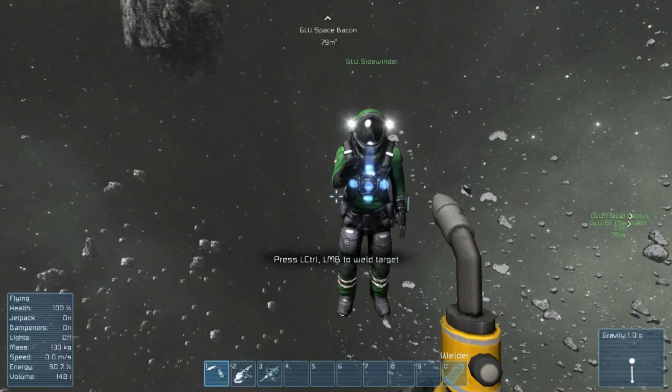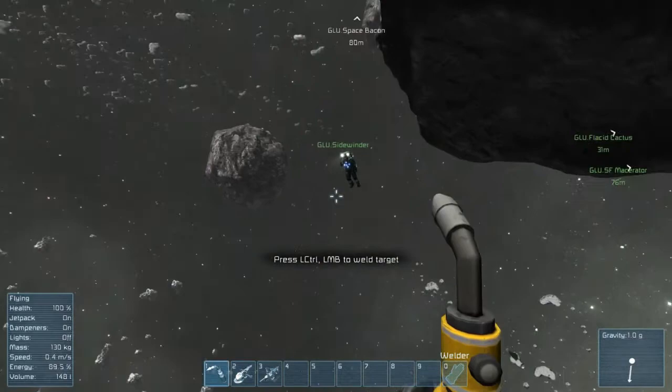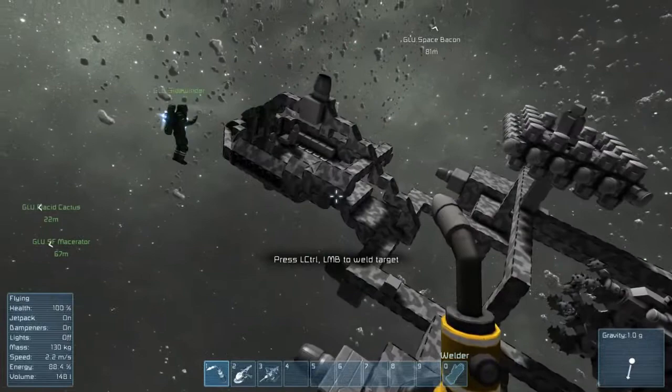The greatest thing about sandbox games is you can dig around with things like this. It is true. You can find it anywhere. They added some new blocks, and thus your new pilot seat was born. Those rotors have been there for a while, but it gave us an idea for your cargo bay. Cause they added blast door blocks.